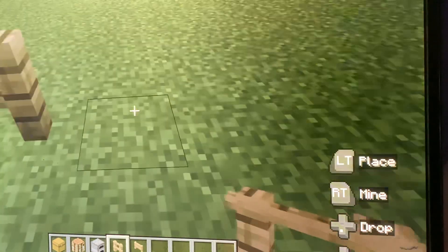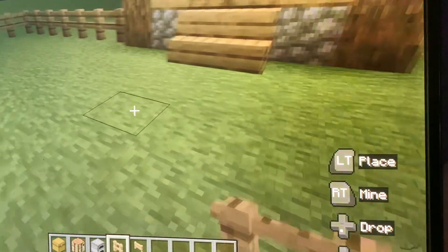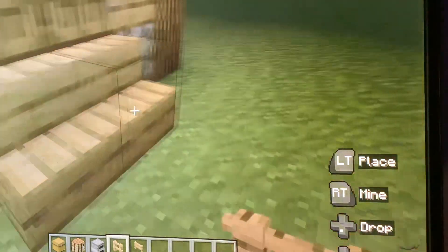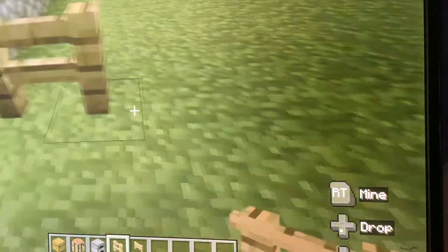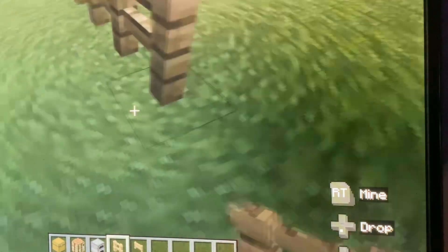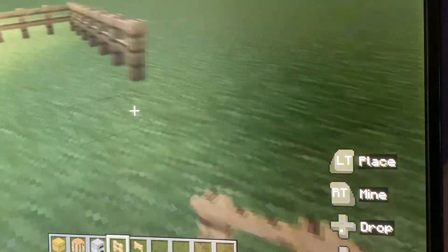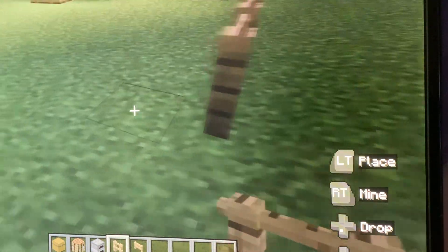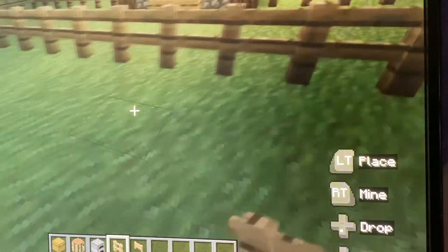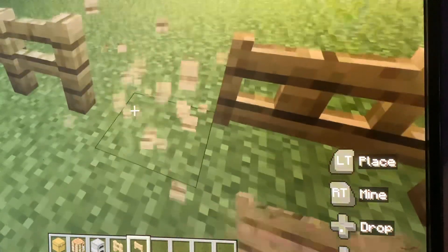Okay, hold up. We did six there, so we're going to do six on this side too. Then build it to that line — just make sure it lines up here. Build it there like that. Okay, now we're going to put a fence here. This is optional guys, but this is what I was talking about for the farm area.